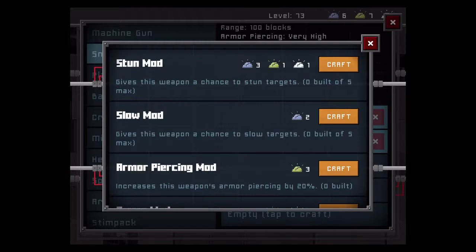Stun mod: if you're encountering enemies with higher health than your sniper can deal with, a stun mod isn't a bad choice to keep them pinned. However, I would much rather go with the slow mod — in addition to costing three fewer rare minerals, I believe the slow chance is higher than the stun chance, though I'm not 100% sure on that. Both are viable, but I think slow is the better option.